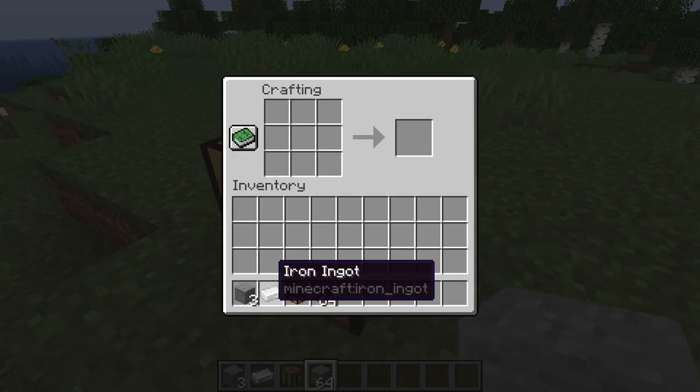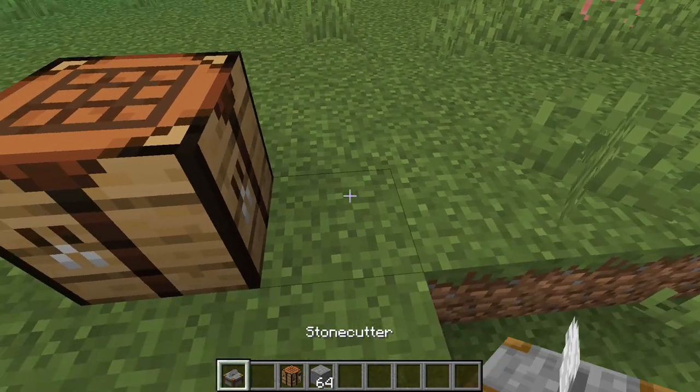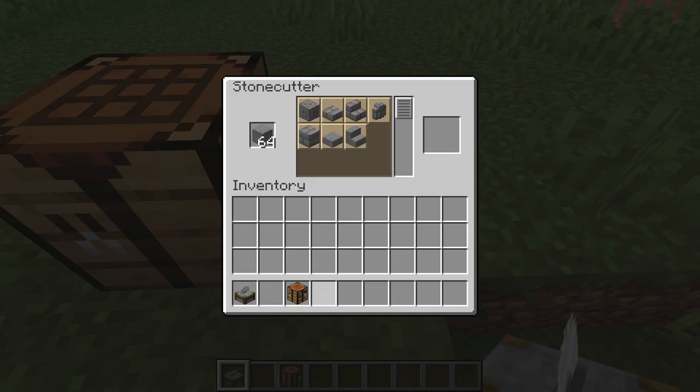Let's start with gameplay, because the stone cutter now has functionality. It can be crafted using three stone blocks and one iron ingot, and it has a user interface as well. It quickly lets you select any type of stairs, slabs, brick blocks or walls that can be made from the stone type you input.